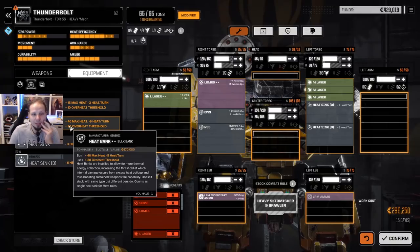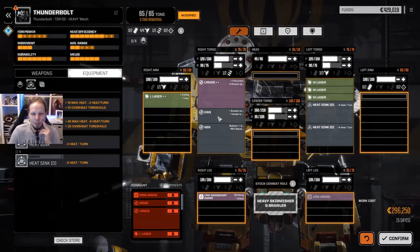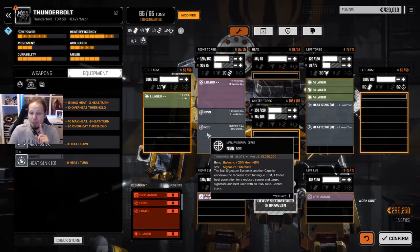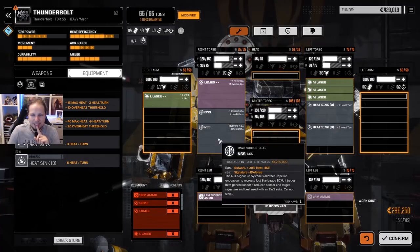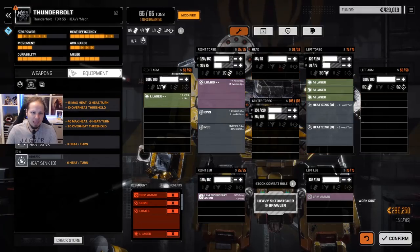I could also bring in a heat bank, which is interesting. The EWS gives us: plus evasion and sight, plus harder to hit, plus Bulwark, plus 20% heat, minus 45% signature, plus one defense. This is very defensive, and it seemingly gives us Bulwark, which is great for a Thunderbolt that stays mostly stationary. I want to check that out. Another thing I could consider — we don't have any gyros or mods, so this is going to take 15 days to build, costs 296,000. But it is another mech.